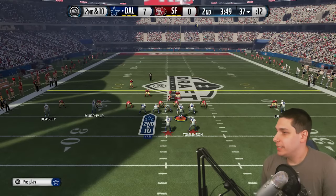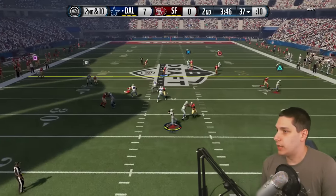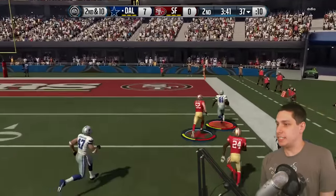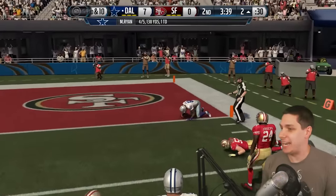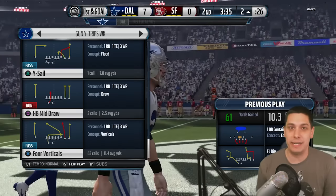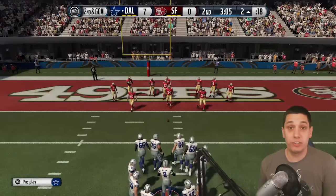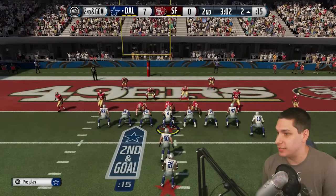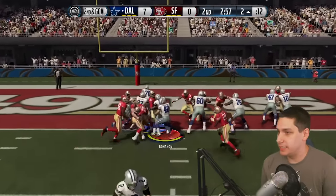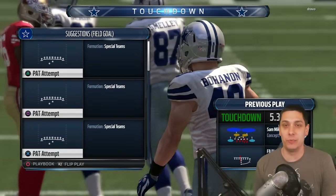We're back on offense. Got to try and move the ball through the air — Andre's so open. Let's go Andre, get into the end zone. Oh, he almost made it — if we had a quicker guy, we could have gotten in the end zone there; speed definitely played a factor. We did pick up a huge gain down to the two-yard line. We're going to try and fullback dive it into the end zone — and the fullback dive for the touchdown! 14-0 lead early in this one.